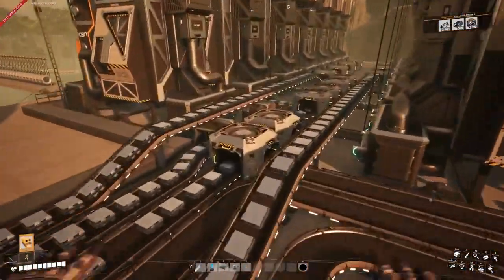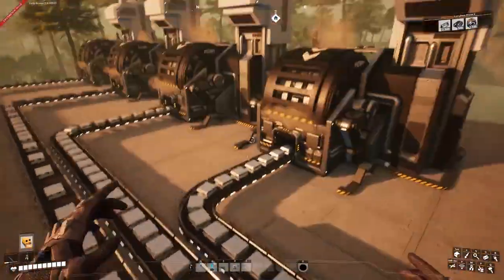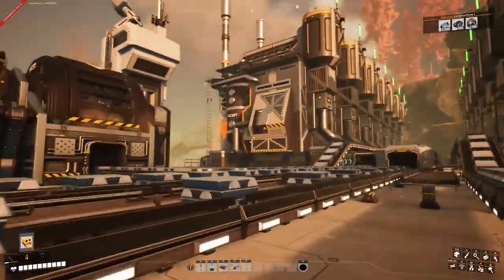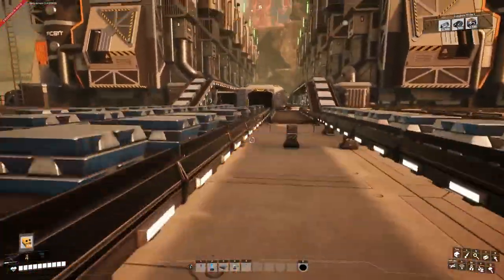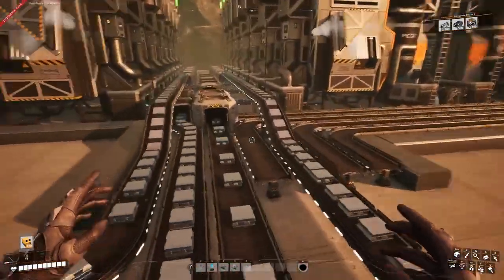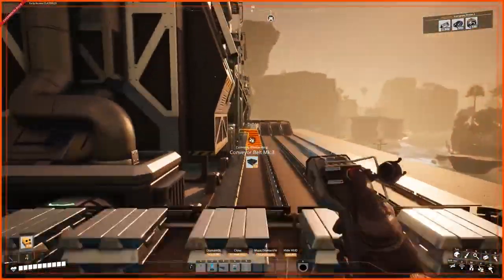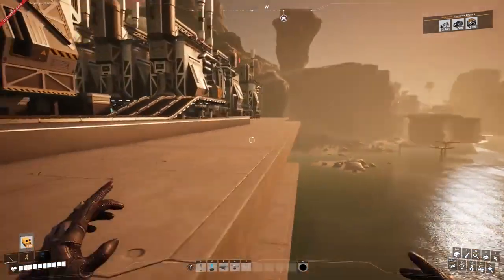After stress testing the lines, everything seems fine. By stress testing, I mean putting everything into sinks and making sure machines are running and the correct amount of items are being produced with nothing backlogged. This one line has a bit fewer ingots than the others because it's coming from two machines that still need their merge line set up, so I could really start setting these up.